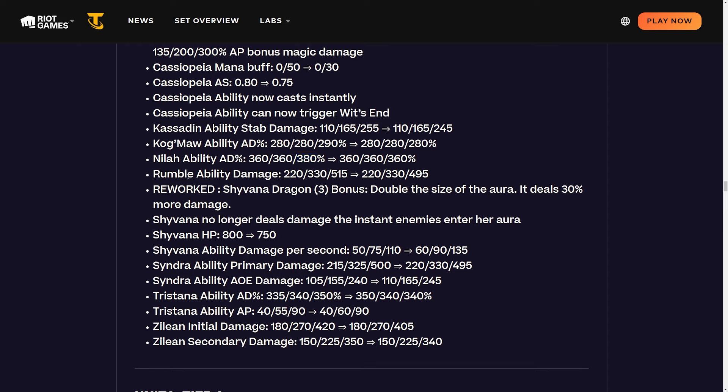Nyla AD percent is being nerfed at three-star. Rumble's ability damage 220/330/515 is also being nerfed at three-star. I hope they buff Molten Caramel a bit then, because I feel like that was one of the weaker hero augments. I don't want them to be unplayable.